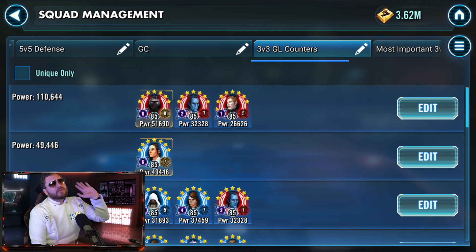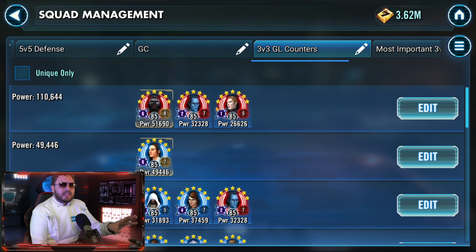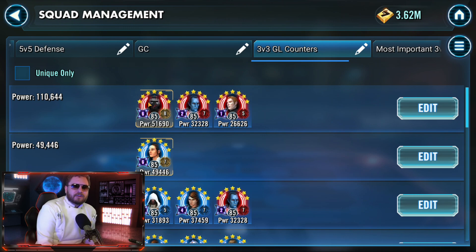This is the go-to team if you wanna beat any variant of Rey. I don't care if they have Han Solo, Chewie, or the Resistance Brothers — this is the best Supreme Leader Kylo Ren counter for Rey. You fracture Rey and you constantly keep passing the turn over to Supreme Leader Kylo Ren, charging up his ultimate as fast as possible. I've never lost a single Rey battle with this team composition right here.